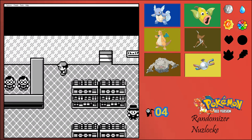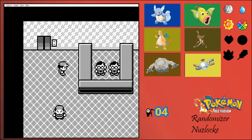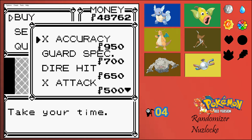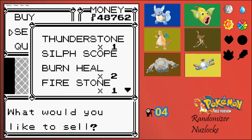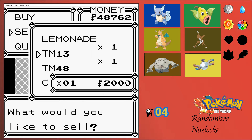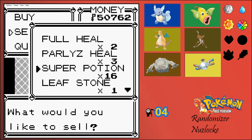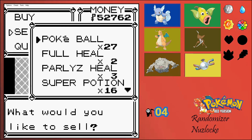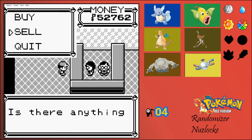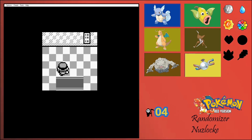Let's go to the elevator because I want to go back to the Pokemon Center too. Let me sell the two TMs I'm not going to use. We'll go back to the Pokemon Center, we will deposit a few things, and then we'll head over to the East.